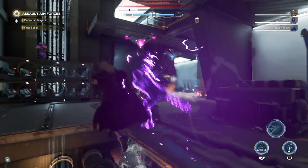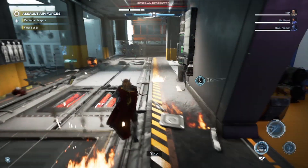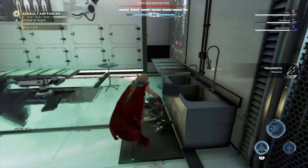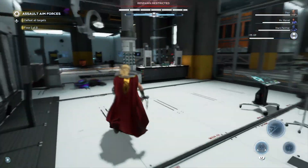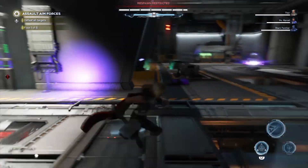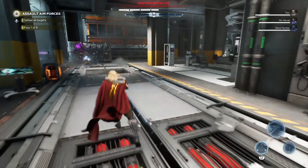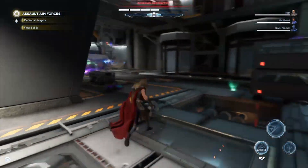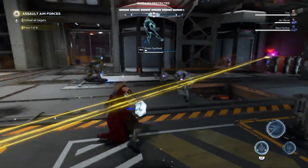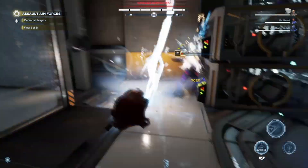Bucky does have melee and a gun, so I'm leaning toward a melee build. When I see Bucky he kind of reminds me of a mix of Cap and Black Widow. My Black Widow build is range, and Cap also has a range build, so I want to see how Bucky performs against a range setup.